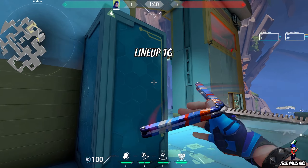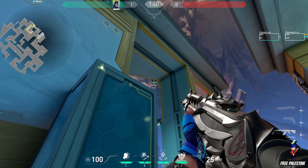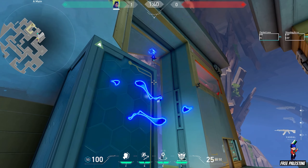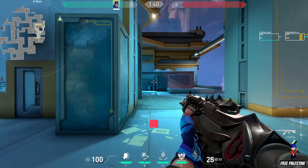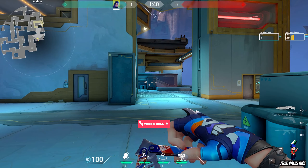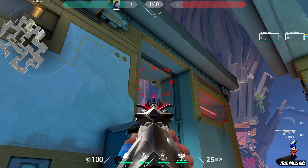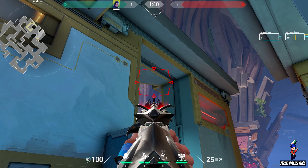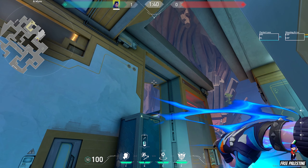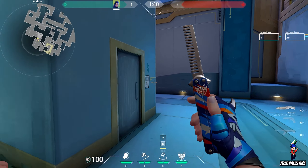Lineup 16. Stand behind this box and aim for this corner — it will bounce and flash almost the whole site. It sometimes hits the other wall, so you can hug this wall and aim a little bit above the corner.